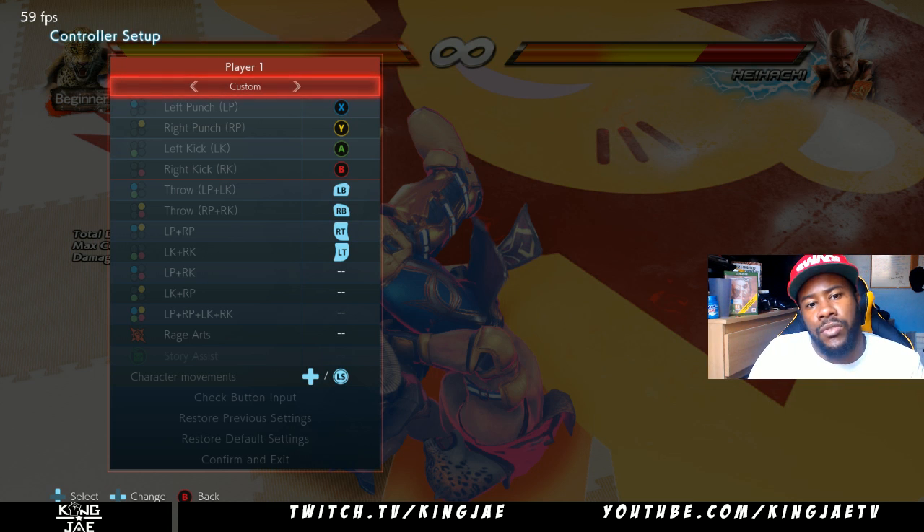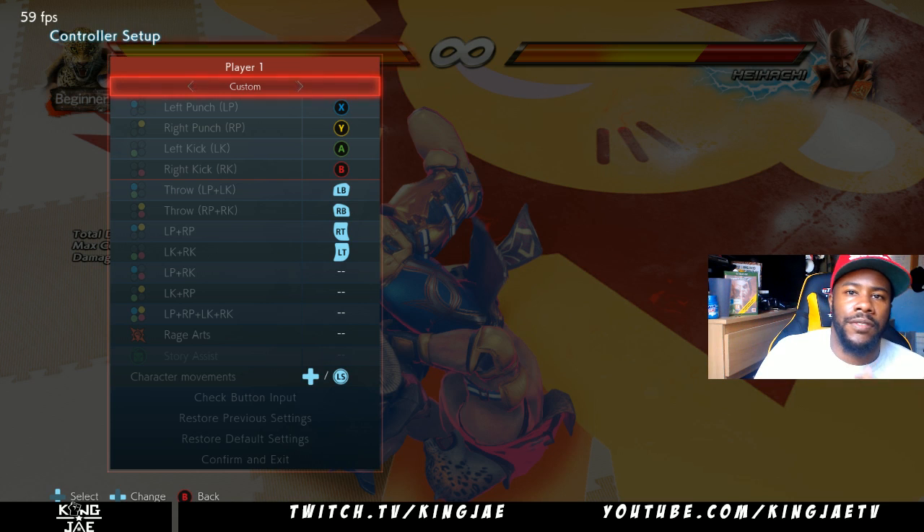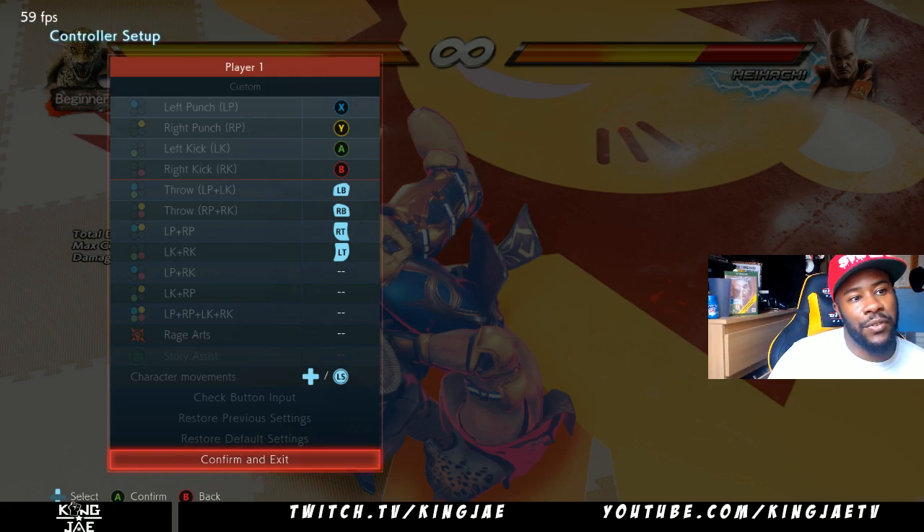So in this game you have the usual layout which is left punch, left kick, right kick, right punch. You can also set your buttons to either throw, left punch and right punch, left kick and right kick, or left punch and right kick. These are just the shorthand range of doing things — you can even use it for King's throw and stuff like that.